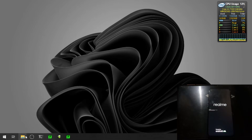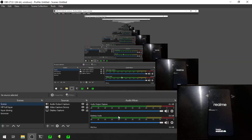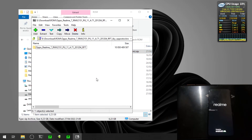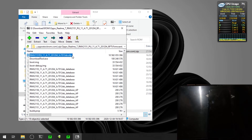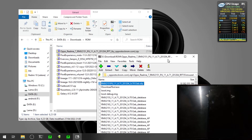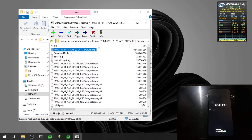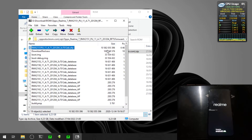To unbrick the phone, the first thing you need is the stock ROM. I already have the stock ROM for the Oppo Realme 7 RMX2151. When you open the files it will contain a folder, and inside the firmware folder you will find the OAFP file. The zip file is about 6 GB and the OAFP file inside the zip is about 10.5 GB.